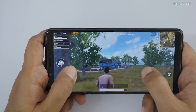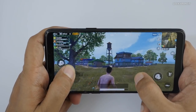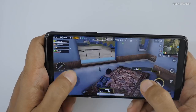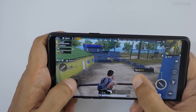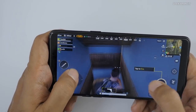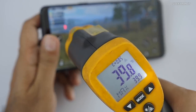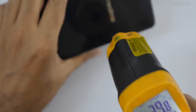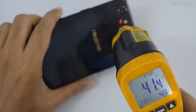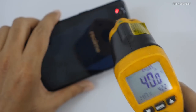I reverted back to the medium default graphics settings and as you can see the footage at medium settings is running fine. I just don't know how to play this game so I'm just roaming around. It handles PUBG fine without any issues. Regarding temperatures with PUBG, it did go up to about 42.5 degrees Celsius — it heated up a little more than Asphalt 8, but it was not overheating.